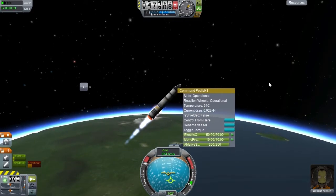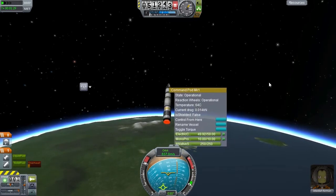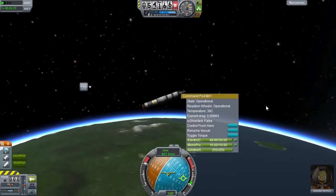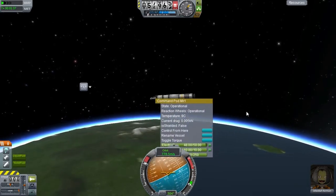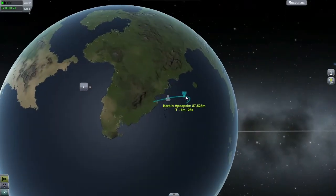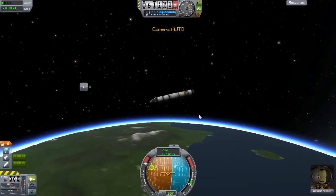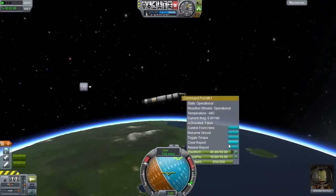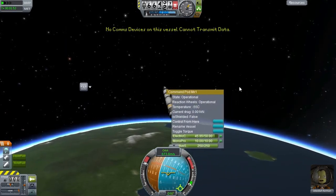Let's go ahead and tip over a bit. Let's go ahead and get the parachute deployed. I don't know if I'm going to survive this. This is a disaster. I'm probably not going to survive this. Can I review the report? Can we transmit data? No comms device — can't transmit data. Okay, lesson learned.